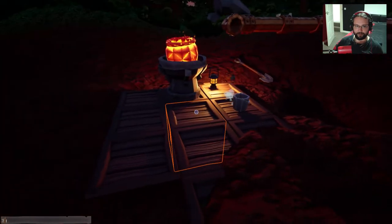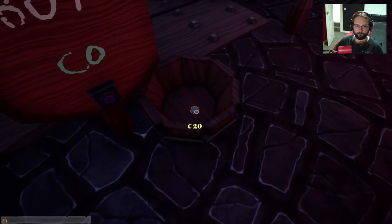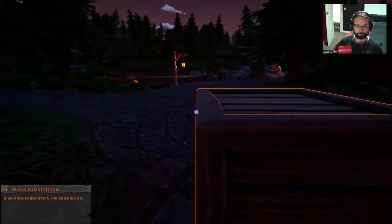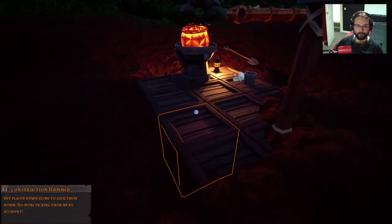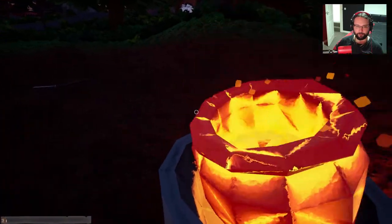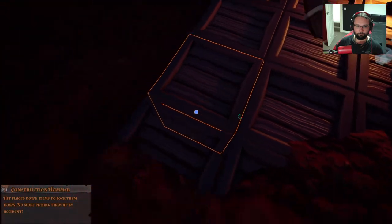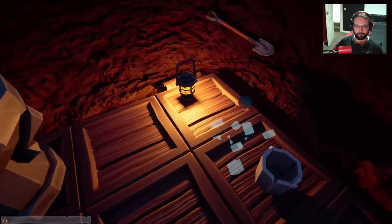I am going to have to dig the dirt off of these things because that's just upsetting. Two more. It's got to be a square — we've got to keep it square. Let's take my hammer back. Hit place-down items to lock them down — no more picking them up by accident. I bought three more. So I can't pick these up anymore — it's a wonderful thing.